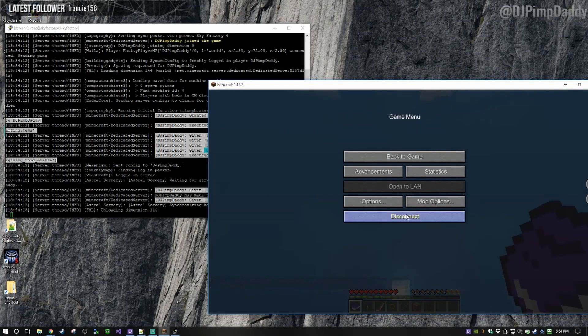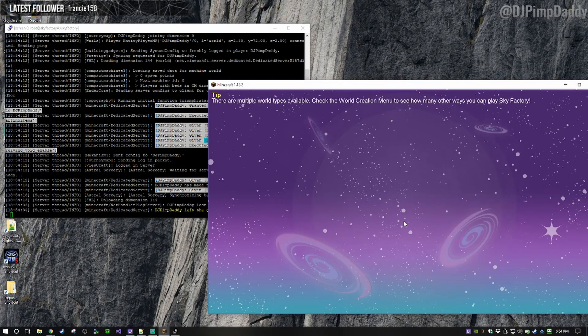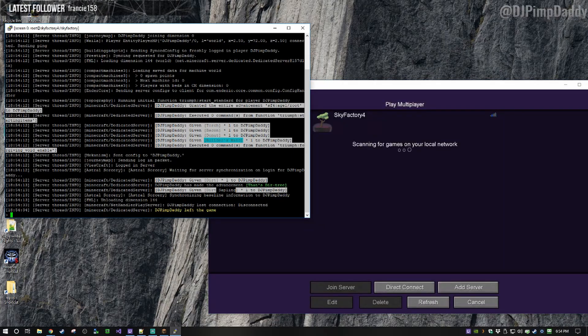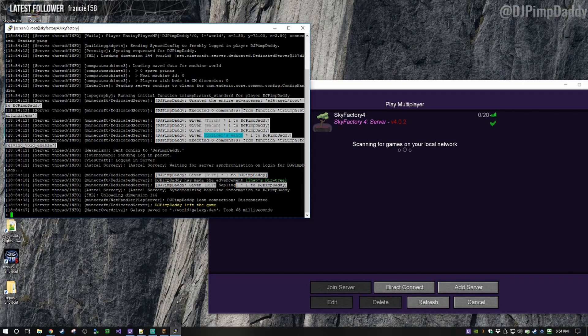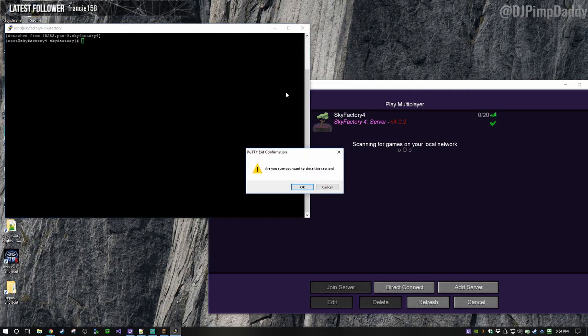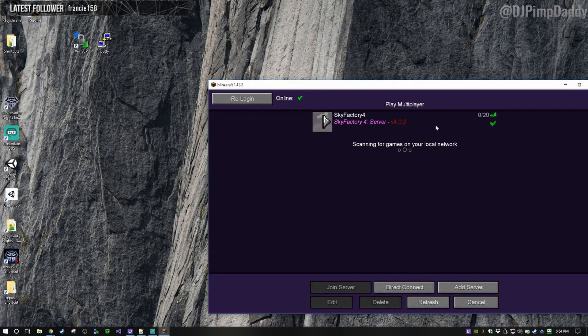I'm going to disconnect for now. You can see on this screen that I connected and then I left the game. Another thing you want to do is always close the PuTTY window properly with Ctrl+A and then Ctrl+D — otherwise you will kill the server instantaneously. Close that session and see, the server is still running even after I close the PuTTY session.